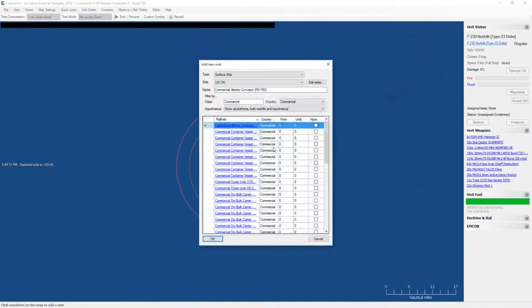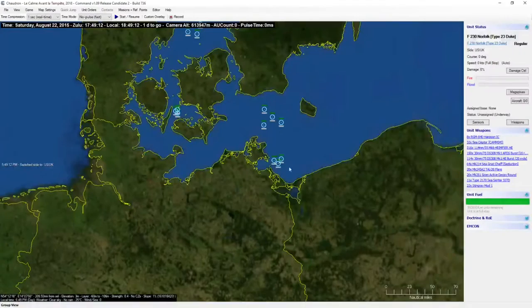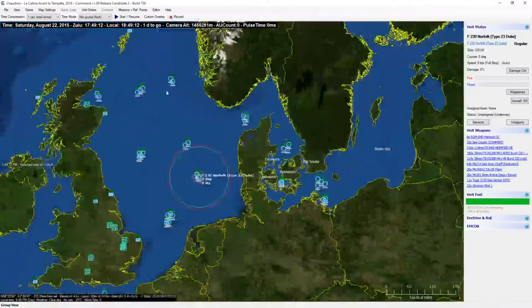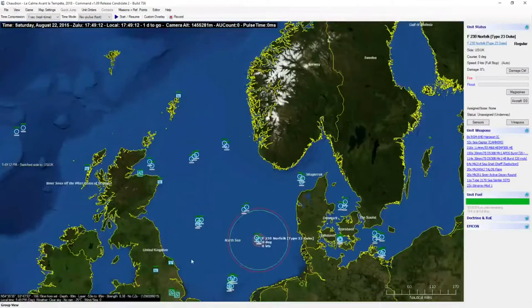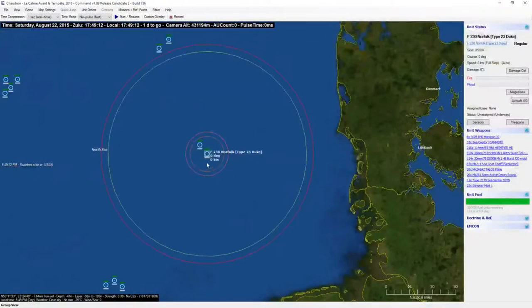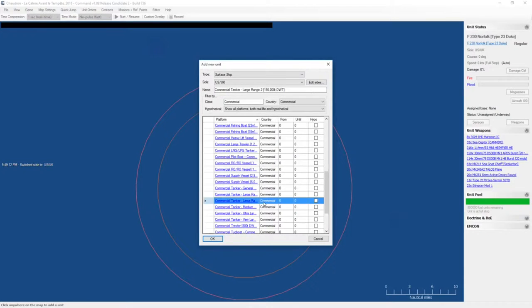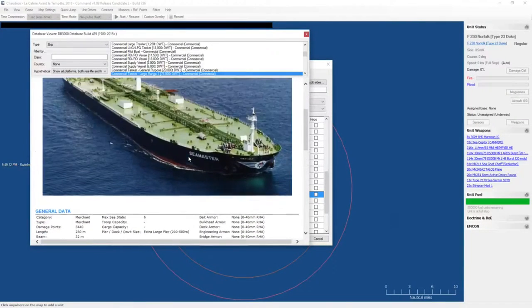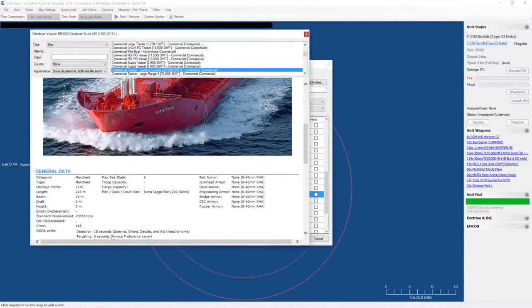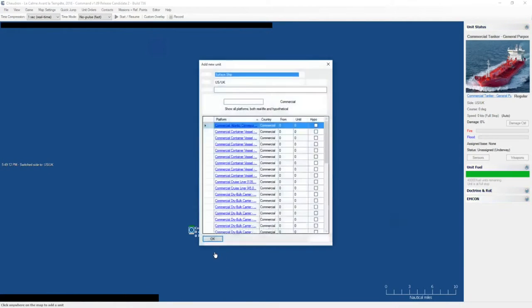Next group. For scripting reasons, these merchants are actually going to be a separate group from the actual warships, since the commercial vessels will have to despawn when they get to the ports — which will be over here in Gdańsk, Poland, and probably somewhere up here in Scotland, and up in Norway as well. I may put another couple of UK ports too. Whereas I won't want the warships to despawn. So a large commercial tanker — general purpose, 8 meter draft. This will work just fine. I'm also probably not going to be naming these commercial vessels — there's going to be just so many of them.